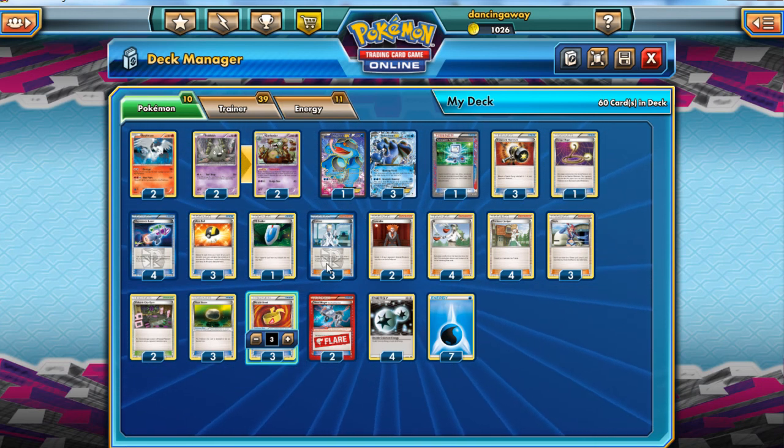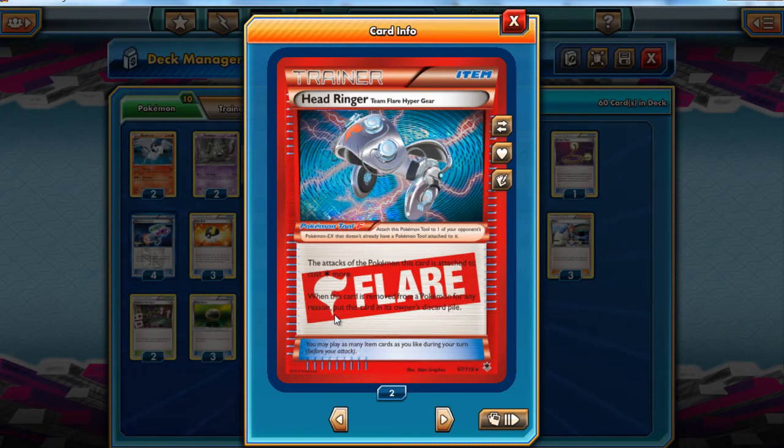The only card I haven't explained yet is Head Ringer. I don't know exactly what number I want, but I've gone for two. I'd love four, but against Donphan this card is instantly useless and can clog your hand. Against something like Virizion-Genesect, however, it is absolutely key in slowing your opponent down. It's really good against Yveltal too, and it can be used in conjunction with Lysandre — drag something active, put a Head Ringer on it, and a Seismitoad with a Head Ringer attached has a retreat cost of three and an attack cost of three. Lysandre up an opponent's Seismitoad and they're going to be really struggling.